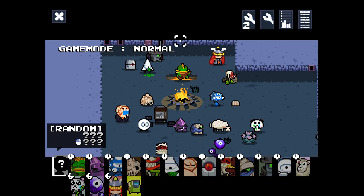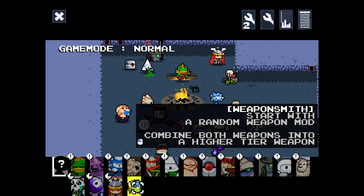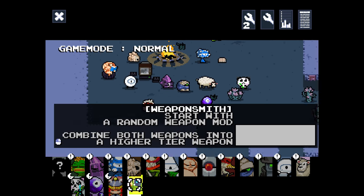Hey everybody, welcome back to the new Clothron Ultra mod. The game has been updated — it's been given a little sneaky update to 10.1 I think, and it's added a new character called the Weaponsmith. Start with a random weapon mod, combine both weapons into a higher tier weapon. Let's give him a go.